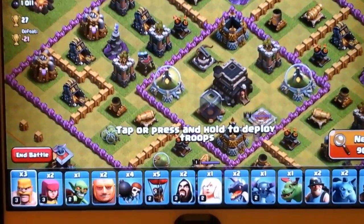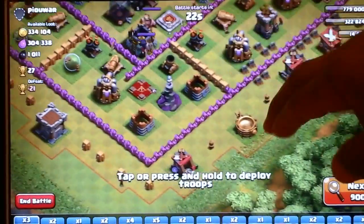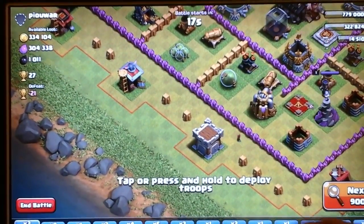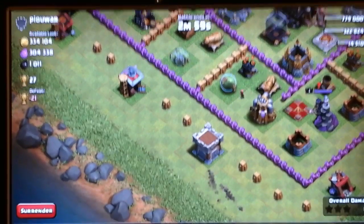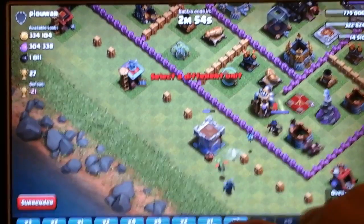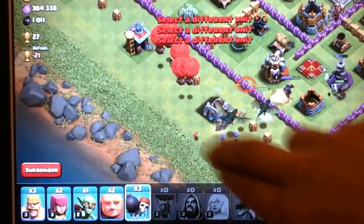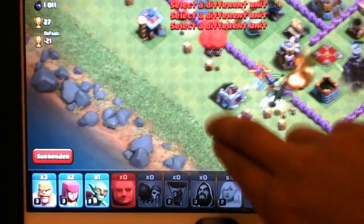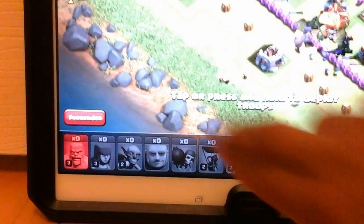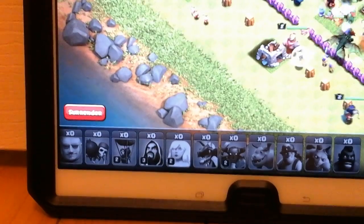Okay, so see where to attack — maybe like right here. I'm going to take 2 Miners over there, 2 Minions, 4 Hog Riders, and just take out everything. Go out Wall Breakers, take out the defenses, and my Barbarian King, Archer Queen, Rage Spells.